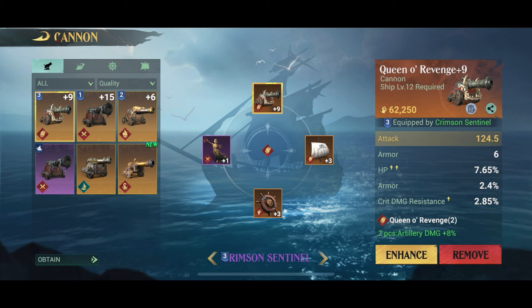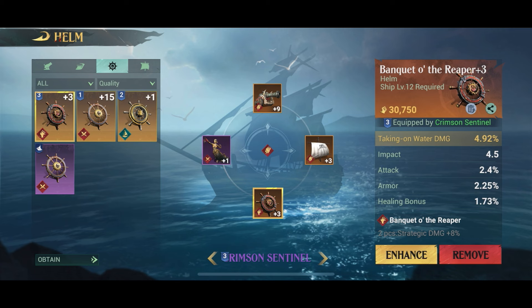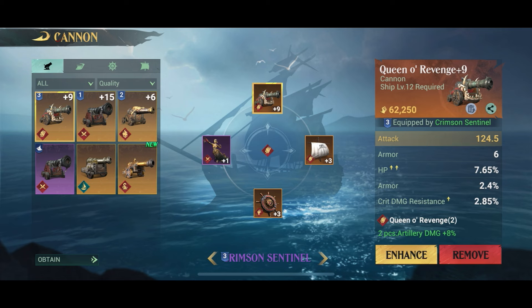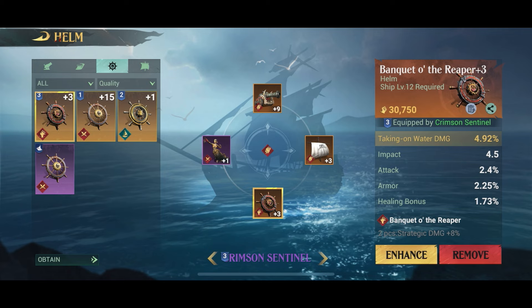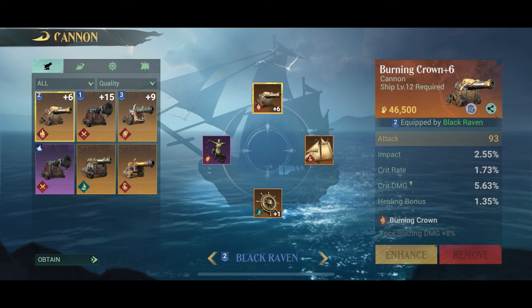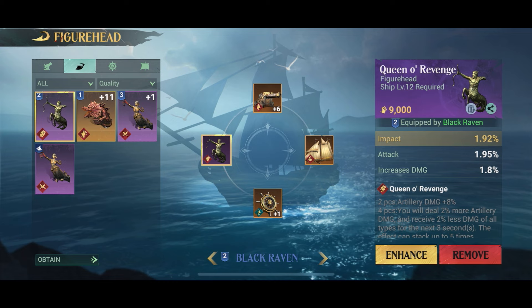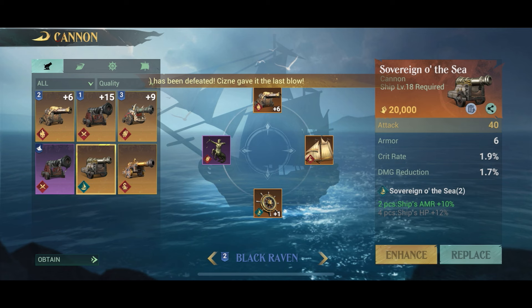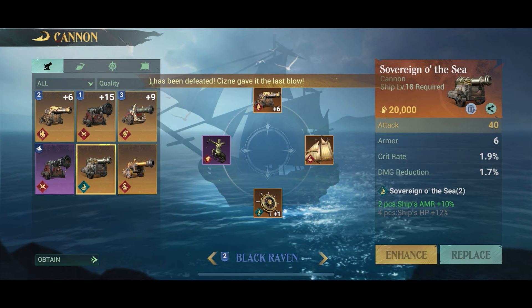Don't forget you also have to upgrade your smaller ships, not just the flagship. On my next ship I have three legendaries, but the figurehead is only rare, so I'd like to find a legendary figurehead to replace it. I'd recommend not upgrading anything that isn't legendary if you can help it — you'll lose quite a few levels when you transfer upgrades. I've only upgraded legendaries and I've been doing fine, so you can do the same, at least for season one.